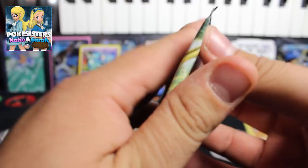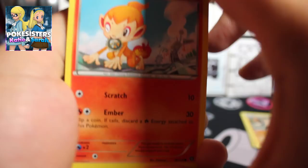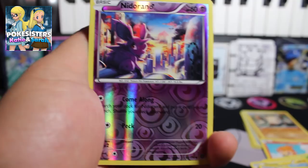Let's go with the Zigxernia's break pack next. We have another Chimchar, a Yanma, Mareep, Mantine, Meowth, Zweilous, Greedy Dice, and Duwatt. Our reverse is a Nidoran Male and our rare is a Talonflame regular rare.